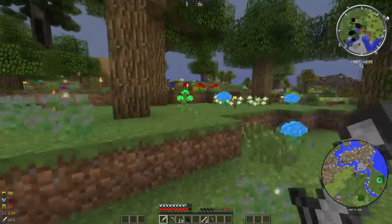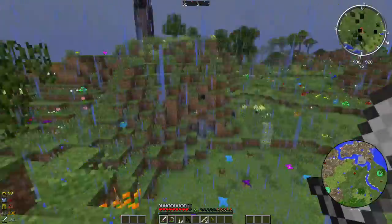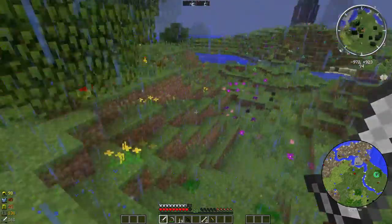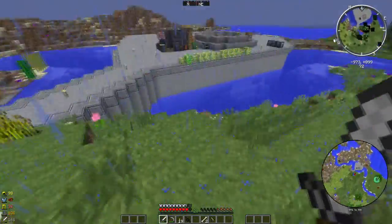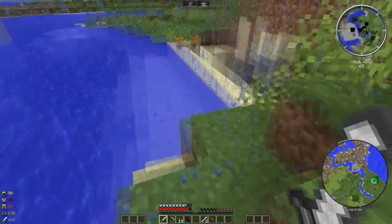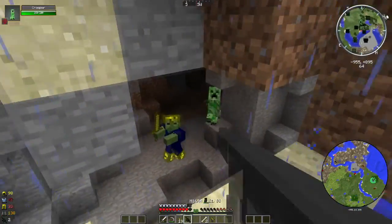I wonder if you can enchant them — enchanted guns would be so cool. We're going to have a hunt around and see if we can find ourselves a creeper, because I can see them on the map but I think they're inside caves. There is a cave down here, and I am feeling a whole lot more confident than the last time I ended up down here when I had no armor on and was just absolutely at the mercy of these guys.